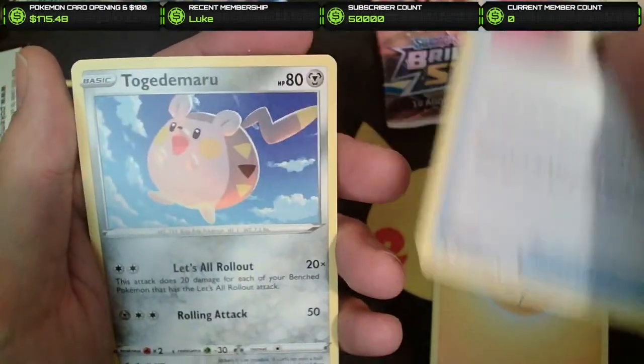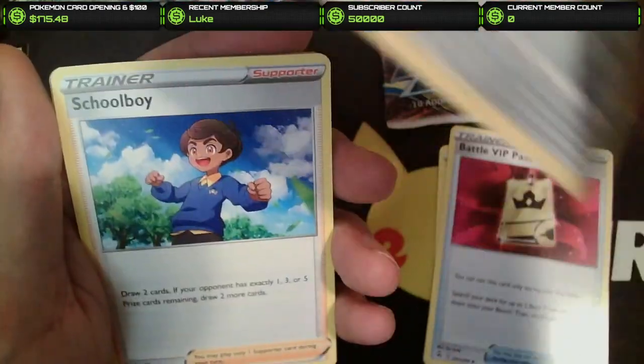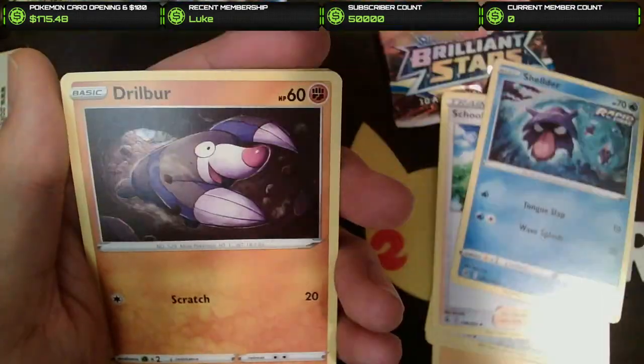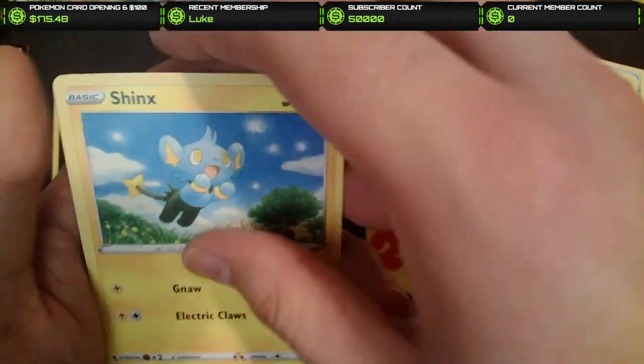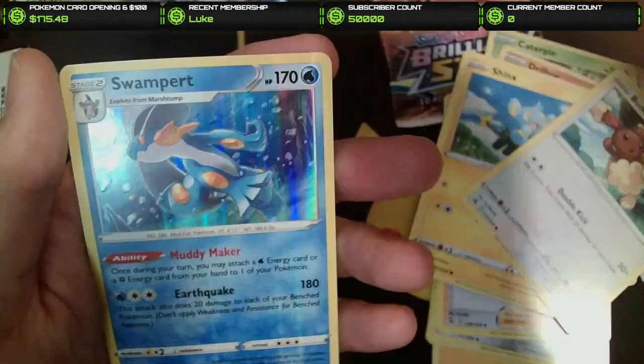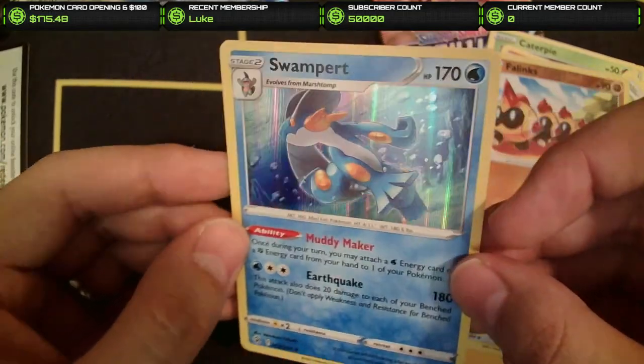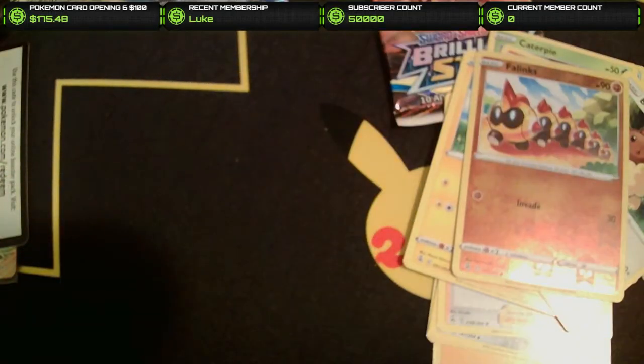Lightning Energy, Battle VIP Pass, Togedemaru, Schoolboy, Shellder, Hattrem, Drillbur, Shinx, Bunnelby. But we got a Lynx Reverse and Swampert again — another Swampert Holo. That's our second Swampert Holo of the day.